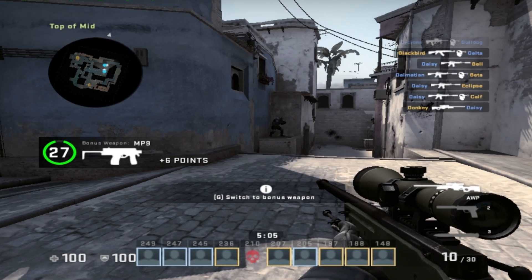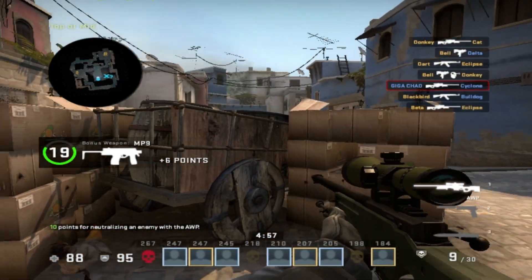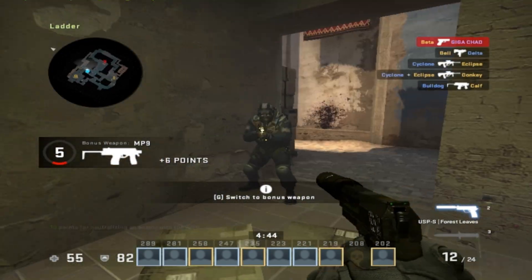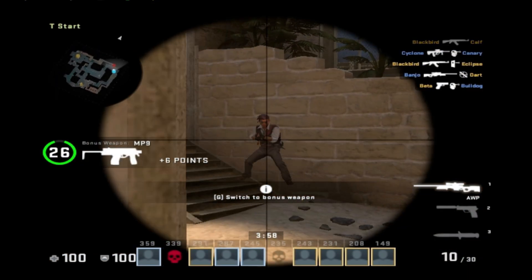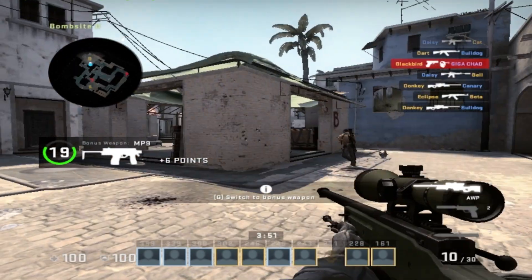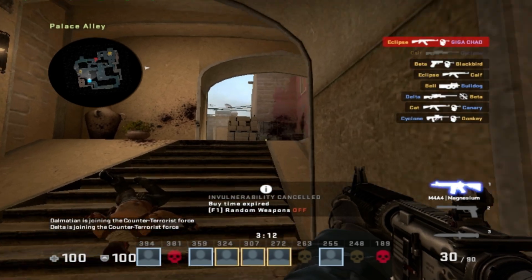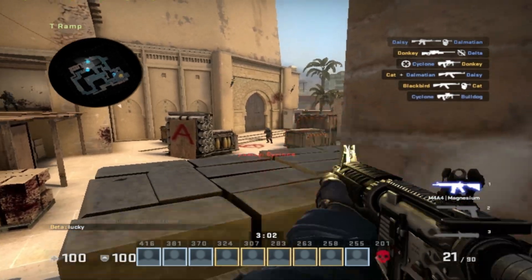I join a new game hoping for more worthy opponents. I find this person jumping around like a monkey and kill him. Then a beta kills me — unbelievable. I sneak around, peek more, find my enemy and kill him. I switch guns in the hopes of getting more kills.